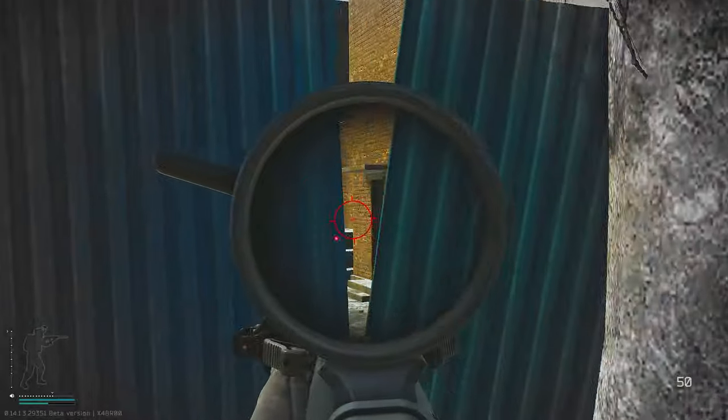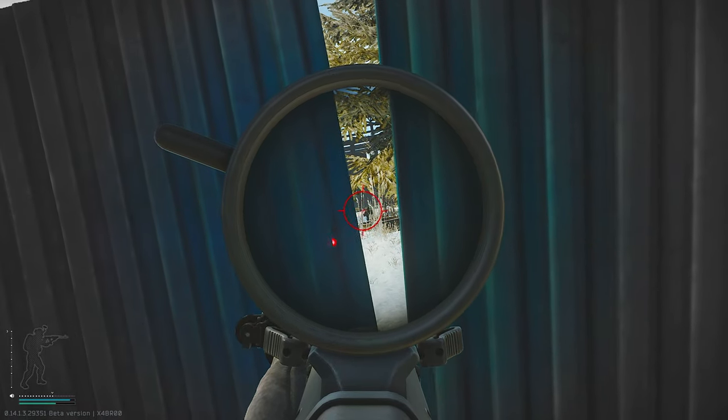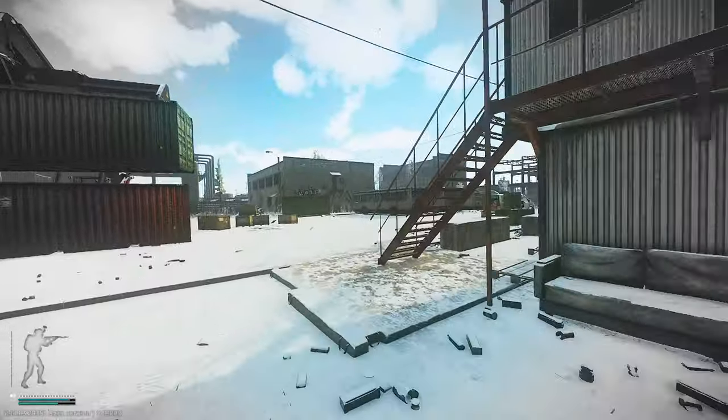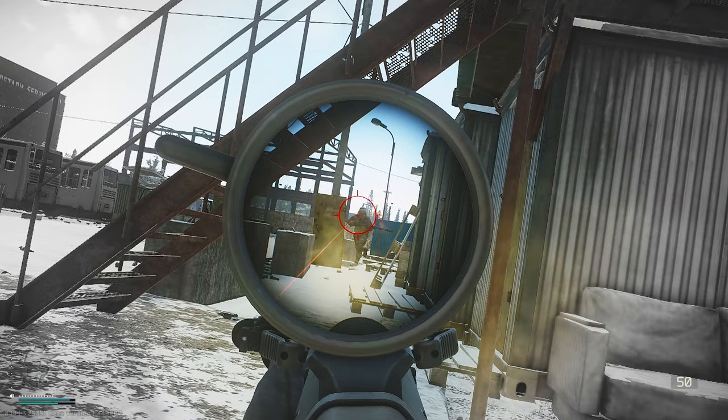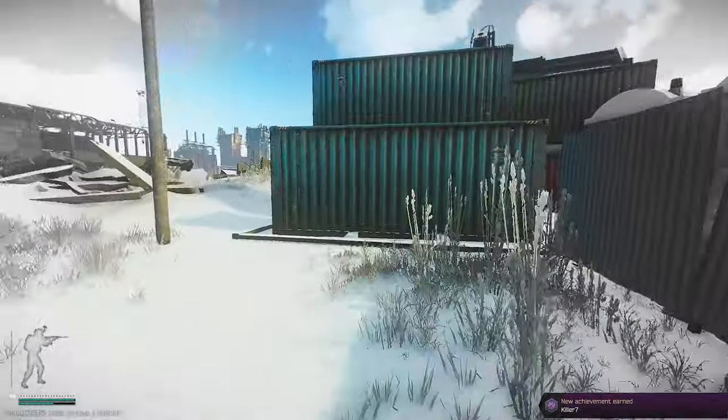So again this is just another simple 1v2. This ties into how squads play off each other — as soon as I got this initial cheeky kill, the other would swing me and make an attempt to gain space. Unfortunately this kid did a very predictable swing and just kind of ran at me. I do not recommend doing this, especially when you're going for a setup. It doesn't really work that well.